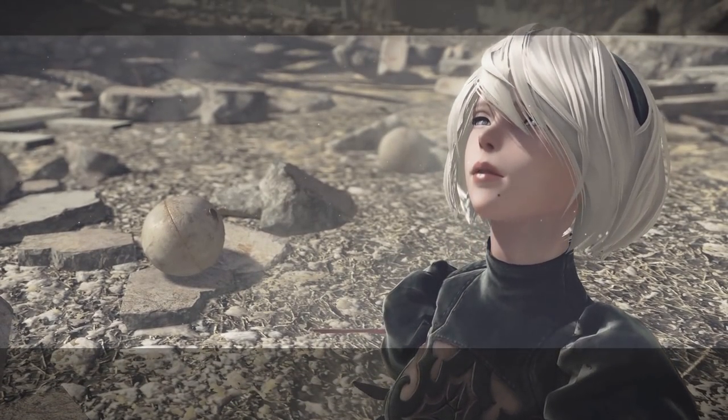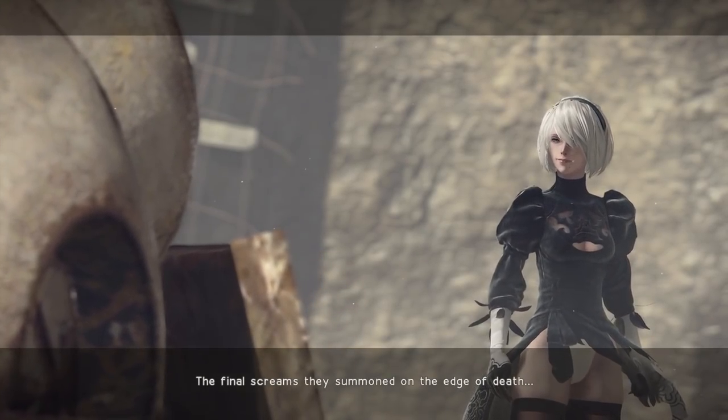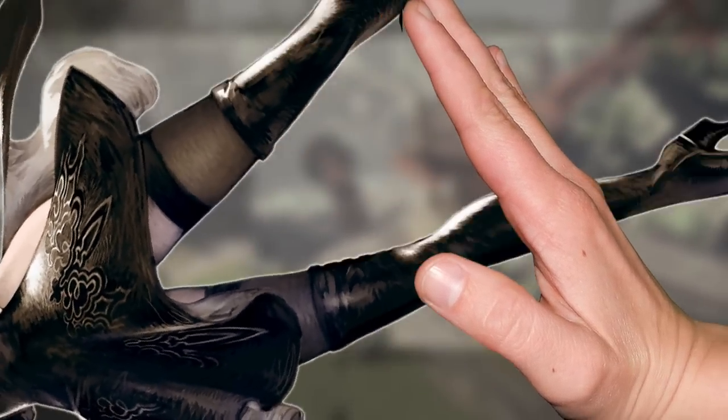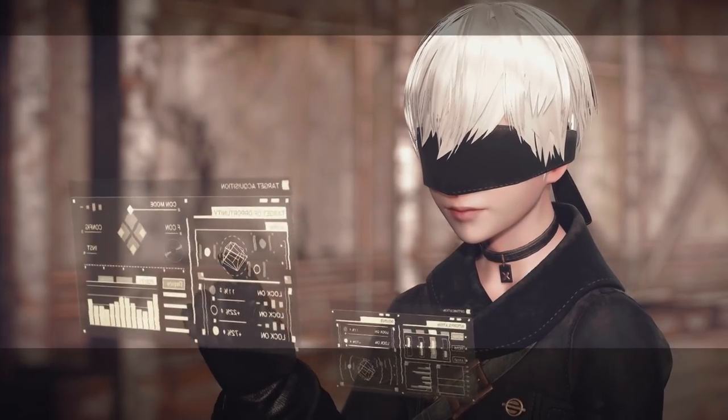Before I begin, this is part two of my Nier Automata analysis. If you haven't seen part one already, then go check that out before watching this. Put your 2B thighs on the back burner and set your sights on good boy shorts, because we're starting off Route B with none other than 9S.